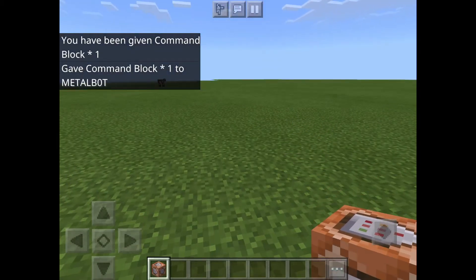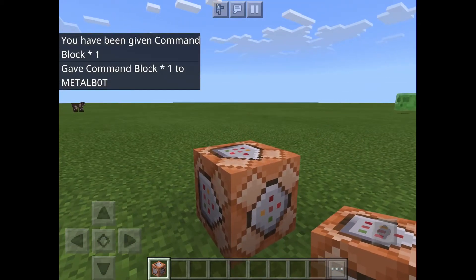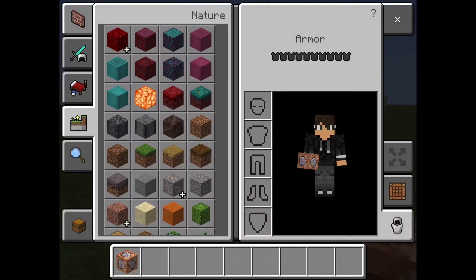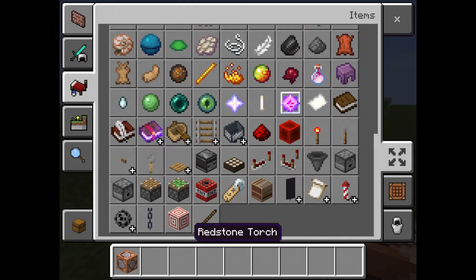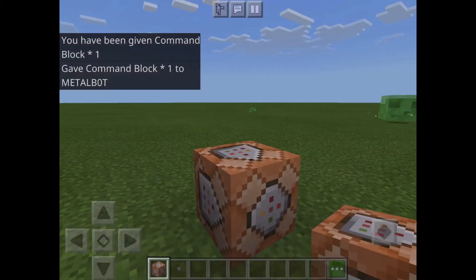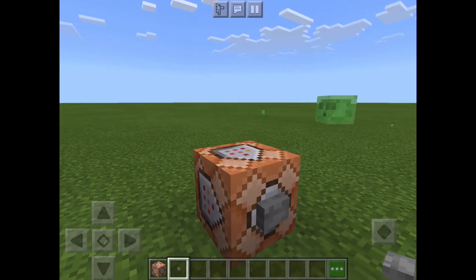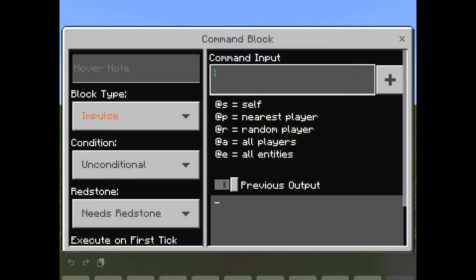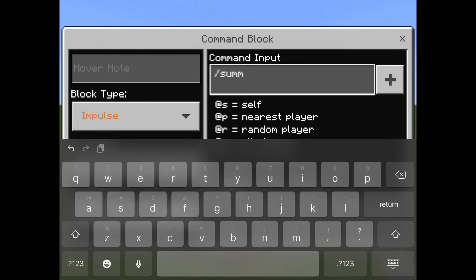There we go, now we got the command block. What you're going to want to do is get a button, and then after you get the button, you crouch and then put it on there. Then what you're going to want to do is put slash summon.